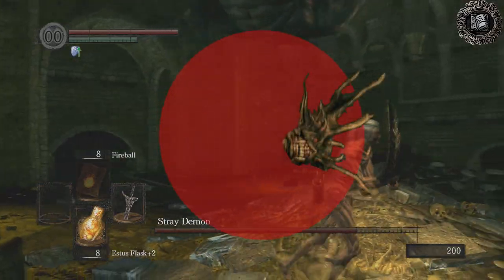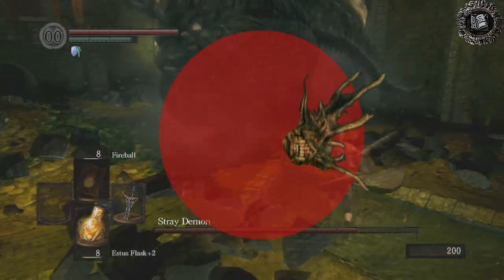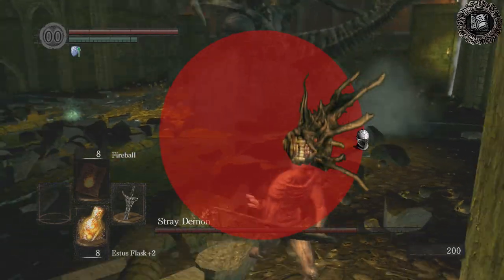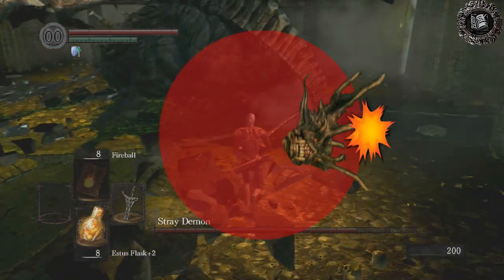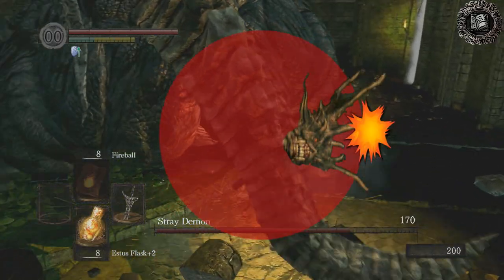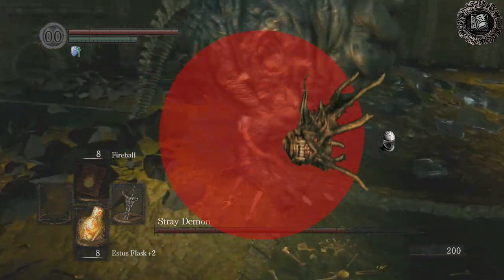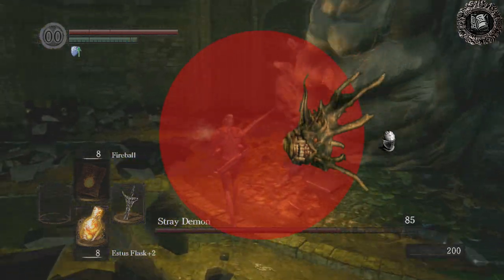When the Stray Demon does his explosions, you want to make sure that you're not right up behind him, because it does go behind him a little bit. If you are behind him, you will get hit, and you'll probably die. So you want to make sure you're a little bit farther away from him when he does an explosion move, so you don't get hit by the parts that go a little bit behind him.